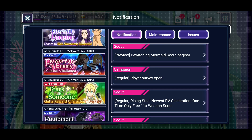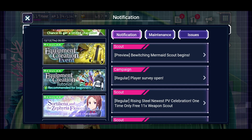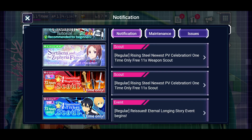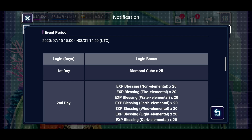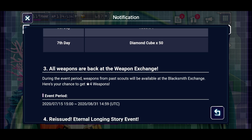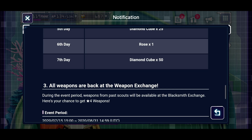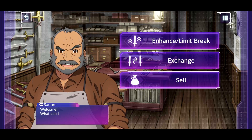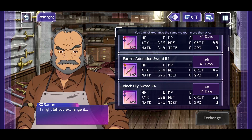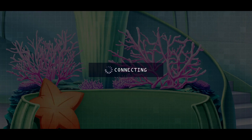Let's see if there's an event coming with this - there should be. It doesn't look like there's any event coming with this, it looks like it's literally just the banner. Looking at the summer campaign bonus: we already have the login stuff going on, they reissued the story event, and during this event period weapons from past scouts are available. This isn't a permanent thing - it's just for this campaign - but if there's a specific weapon you never got, with 41 days left you've got a little over a month to grab any weapons you might want. So it looks like there's not going to be any accompanying event.